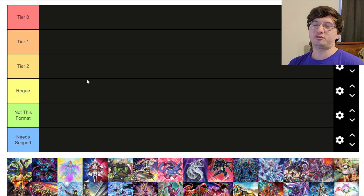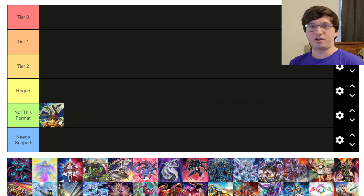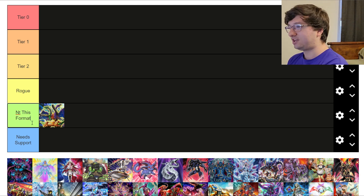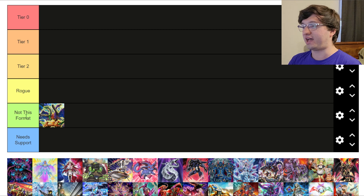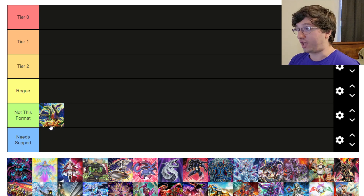Decks that aren't super meta-relevant and haven't been for a while — I'm going to spend only a little bit of time on those so I can actually talk more about the decks that are very relevant right now. Take ABC for example — I think it's a cool deck but Not This Format. ABC Therion hasn't really been a deck since our Nationals format; it's just a little power-crept right now. The 'Need Support' tier is for decks that are strong but can't compete with how powerful the format has been since Power of the Elements and more specifically Mavens.